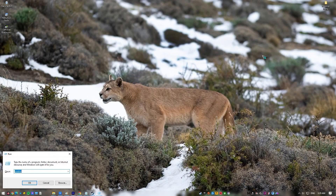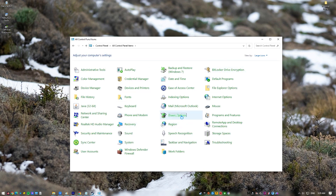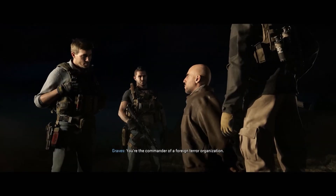On your keyboard, press Windows key plus R. Once the Run Dialog box is open, type in 'Control' and press Enter. In the Control Panel, change view by large icons, then click on Power Options. Select High Performance or Ultimate Performance. Reboot your PC and run the game again to check for high CPU usage.